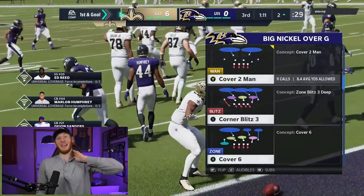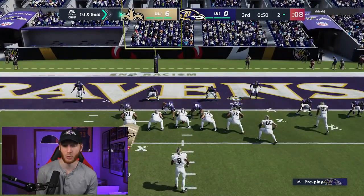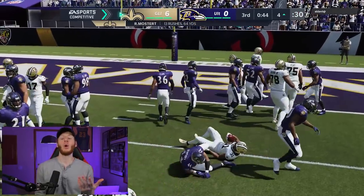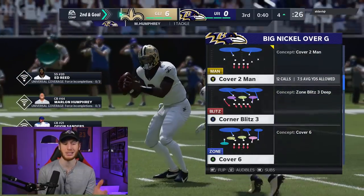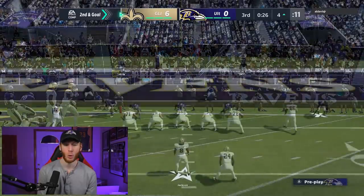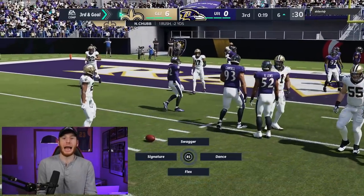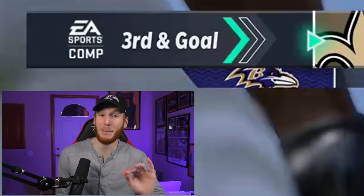We are literally getting lasered every single play — they haven't thrown an incompletion yet. Ed Reed made a nice tackle. We don't want to give up any more first downs because they're taking a lot of clock. We ended up down two possessions and tried a two-man under but Ray Lewis made a play. Third and goal from the sticks — they ran the ball again.